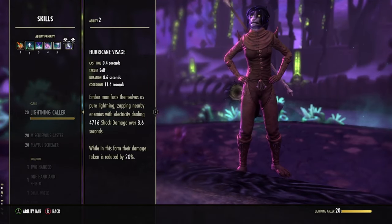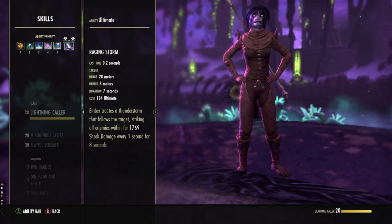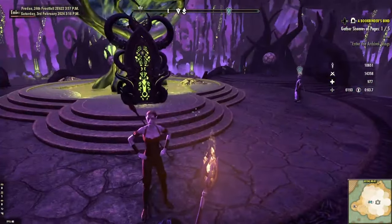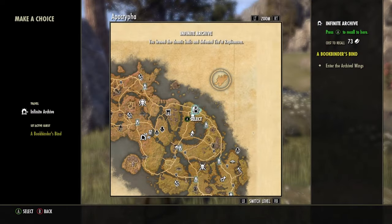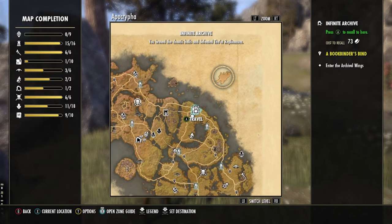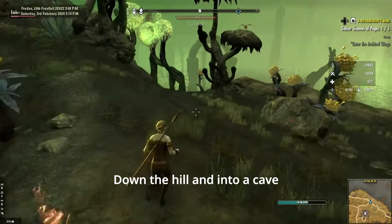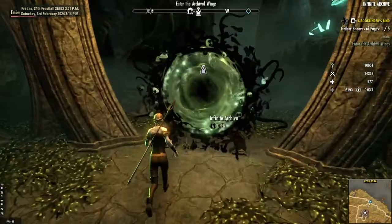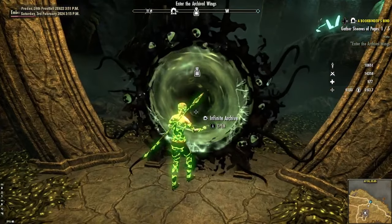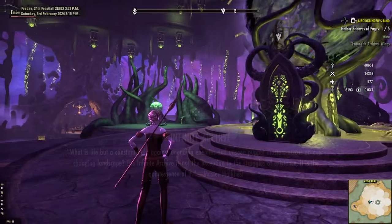I'm no expert in matters that regard the Archive — far from it — and from my point of view, confusion comes with fun and excitement. Then again, I'm very easily confused. Let's start from the beginning. In order to enter the Infinite Archive, you can either fast travel, which is the easiest way, or travel to Apocrypha to seek out a hidden entrance. Both ways take you to the same place: an entrance lobby to the Archive.